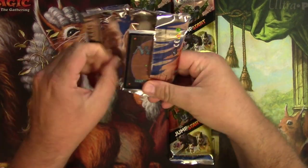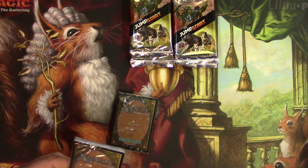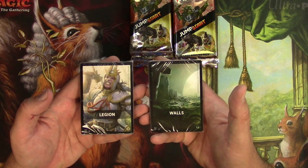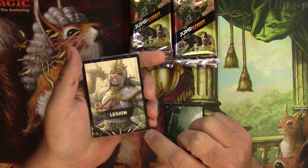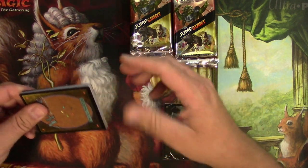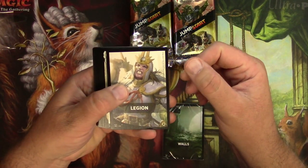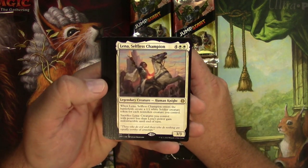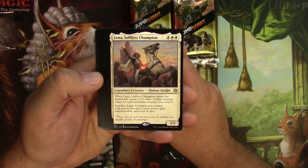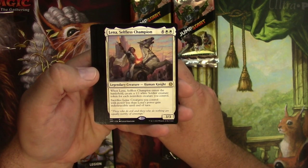Jumpstart pack number one — we'll flip them at the same time and scan up anything that looks interesting. If we were to mash these two together we would get Legion of Walls. We got the Boros Legion, which I guess is only white, so they don't do dual color decks because when you mash them you get dual color often as opposed to single color.